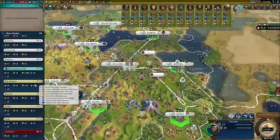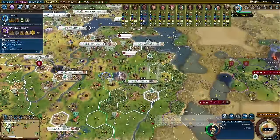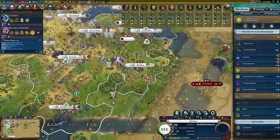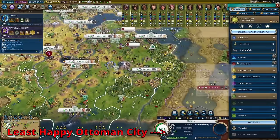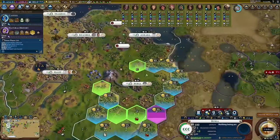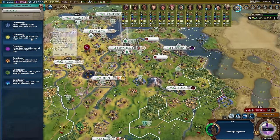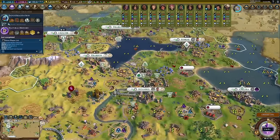At this point, we finally start to feel the real power of this Civ. The extra food, production, gold, science, and culture provided by all of these trade routes causes all of our cities to come online extremely quickly. The extra amenities the Grand Bazaars provide allow us to keep all of our citizens happy even with the extra growth the trade routes are providing. Other Civs, jealous of our success, will want to use their spies to run the Siphon Funds mission in our cities. Therefore, it's recommended to run at least one Counterspy which can cover some of the commercial hubs near our capital when playing this Civ.